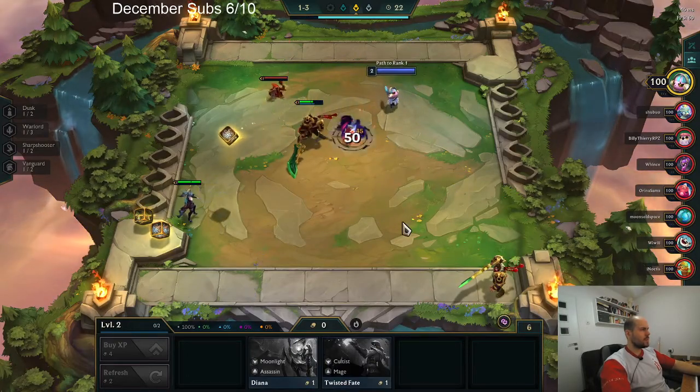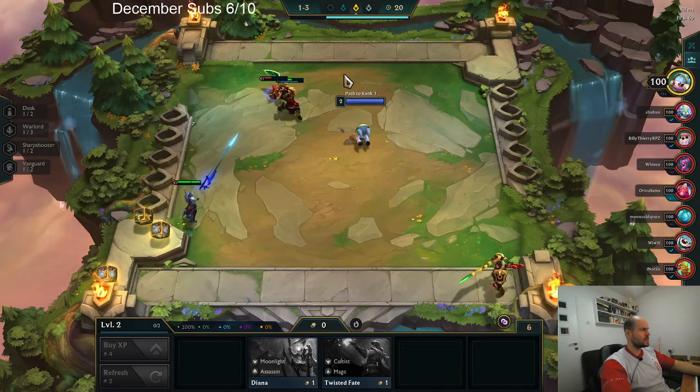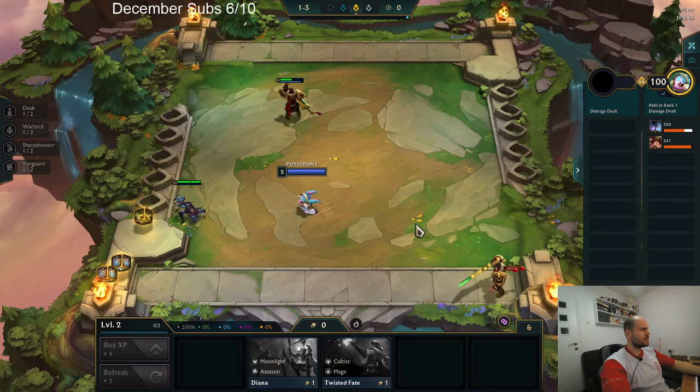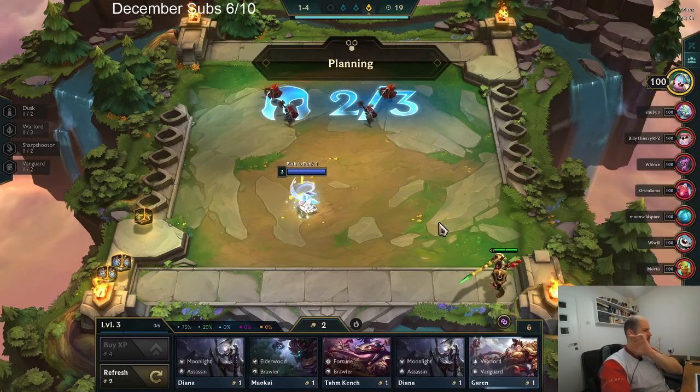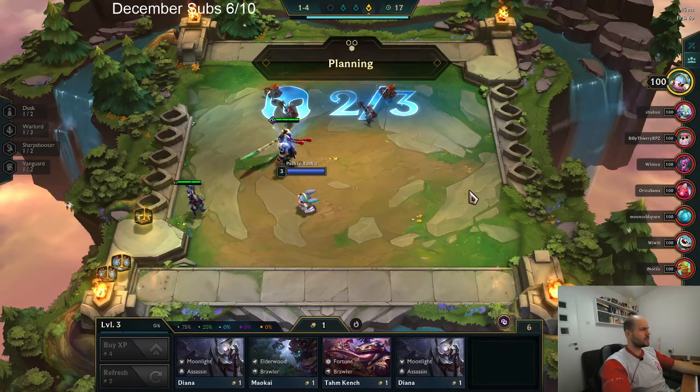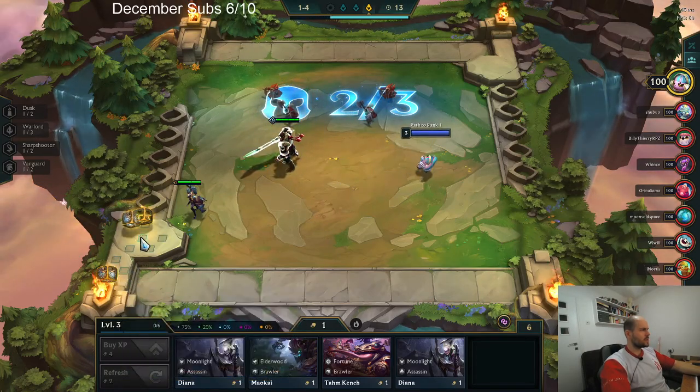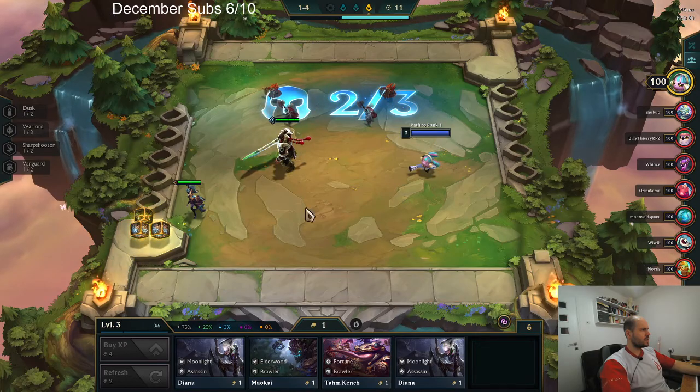Oh, we got a Bramble Vest. That's pretty cool, I'll take a Bramble Vest. Just got to put it on a two-star unit, and there's a two-star unit. I'm pretty sure it's going on the Garen. I'm going to chill and see what Chosen I get.